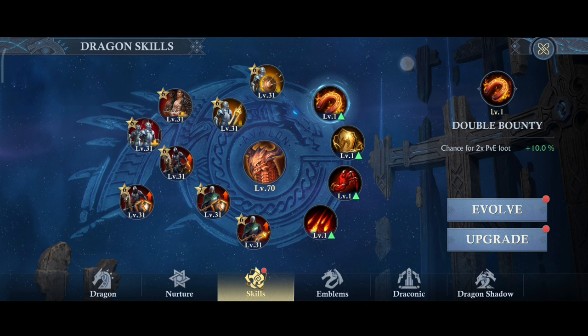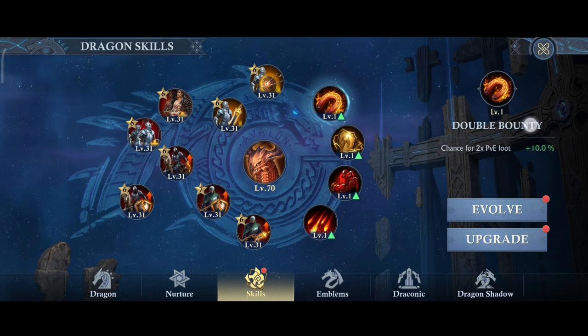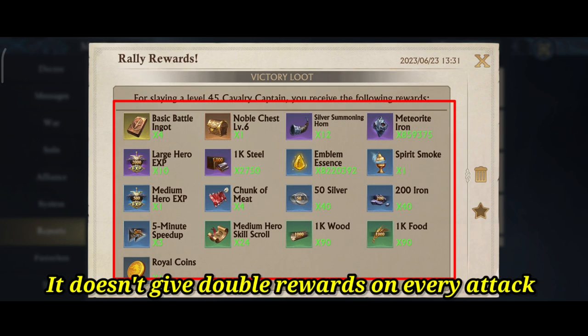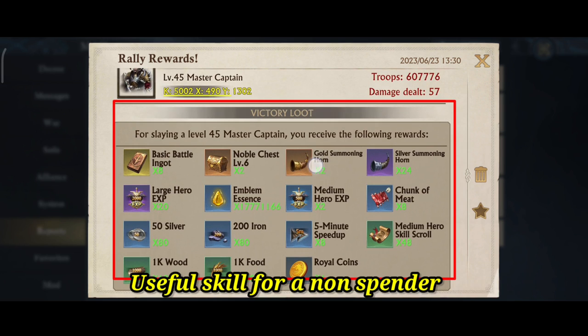First, the Double Bounty skill. It offers the chance of double rewards when killing monsters or barbarians. Note that it doesn't give double rewards on every attack. This is a useful skill if you are a non-spender.